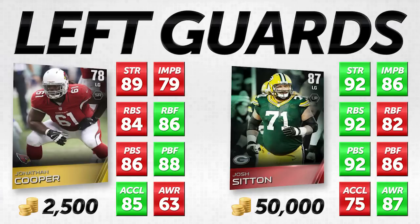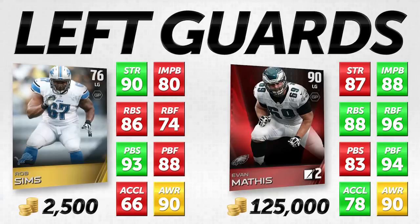Let's look at our other left guard comparison. I've got a 76 overall Rob Sims, going up against one of the absolute best offensive linemen in this game, Evan Mathis — 90 overall elite card. I'm not going to tell you Rob Sims is better than Evan Mathis, he's just not. But he is better in certain areas, and where he's not as good, I don't think it's that significant.